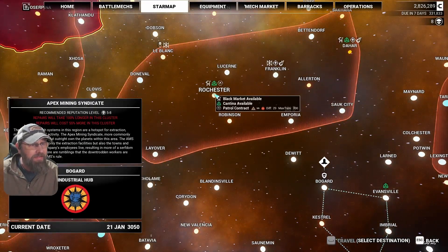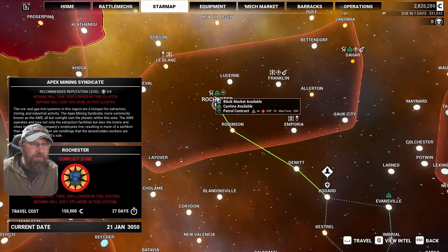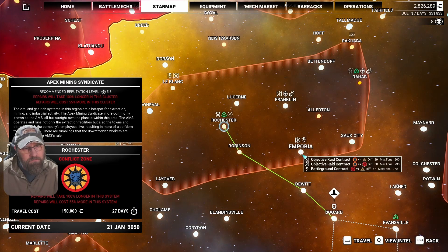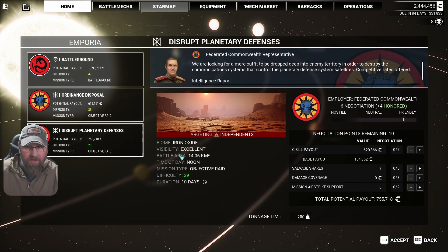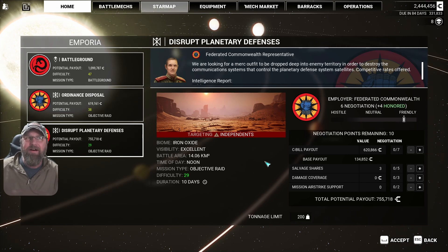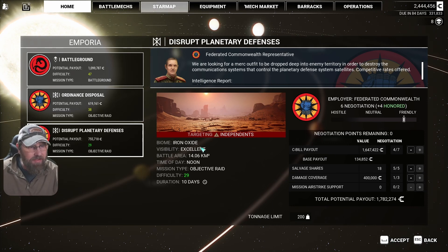That's a five to eight, and a 200 tonner — we could probably do some stuff up there. There's a patrol contract, a cantina, objective raid, and a battleground. Let's go here first — this one's only difficulty 29, this one's 38. The tonnage changes: 238 vs 270. Maybe we start with this one and see how it goes. Generally speaking, I think we can now punch a little bit above our weight. We'll take those contracts and take some money.